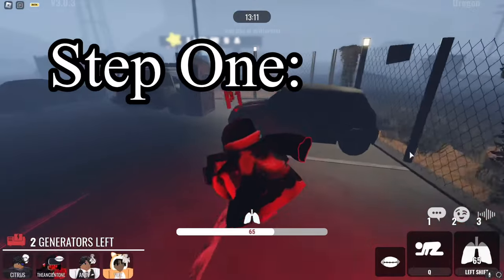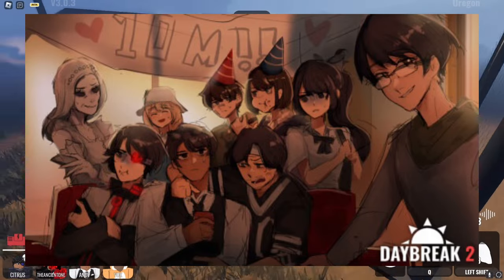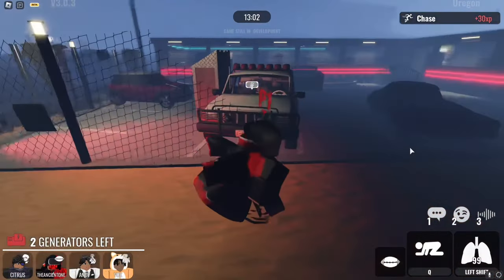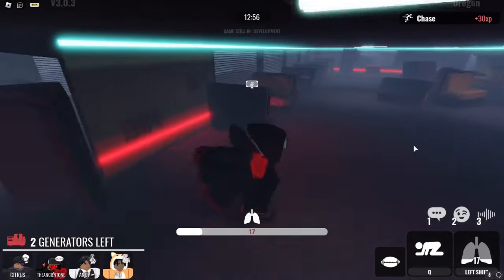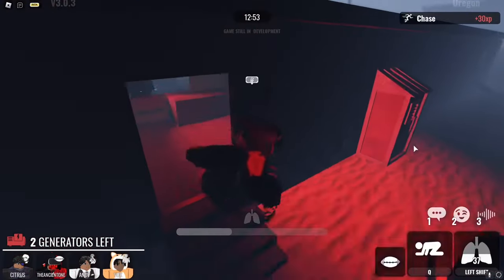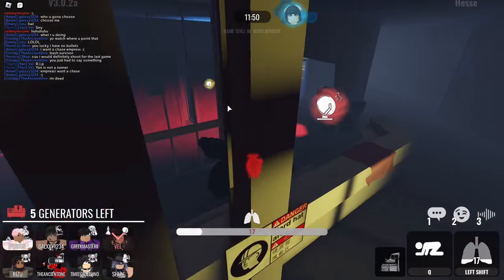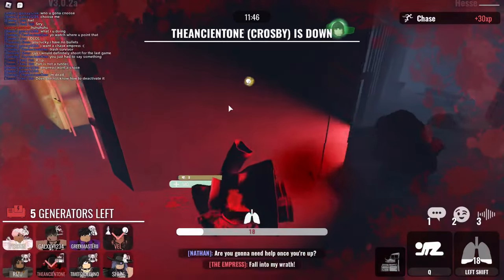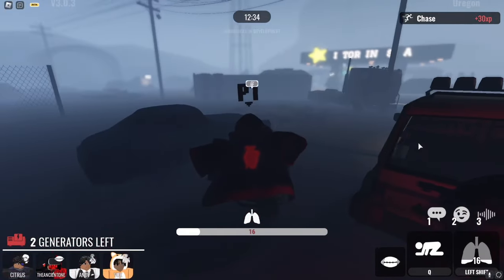Without further ado, let's get into the video. The first step to looping properly is knowing your character. Daybreak has a vast variety of different characters with different stats, and the stats you want to look at for looping are your speed and stamina. Higher speed and stamina stats are better for chases — you don't want to play a gen-type character with six speed and stamina who can't run at all, thinking you're good at looping when you really aren't. Some characters also have perks that help you when looping or running in a chase.